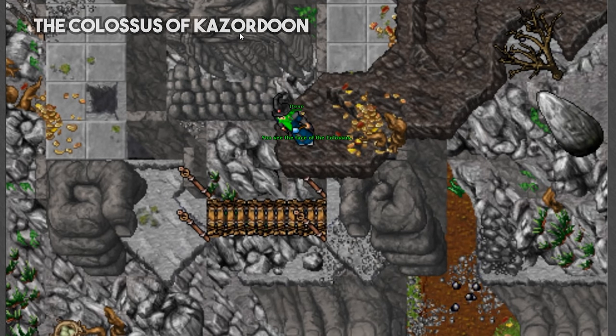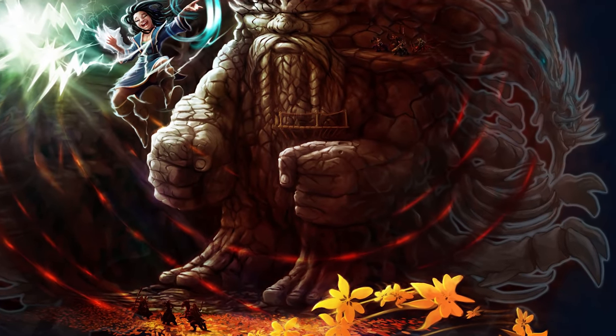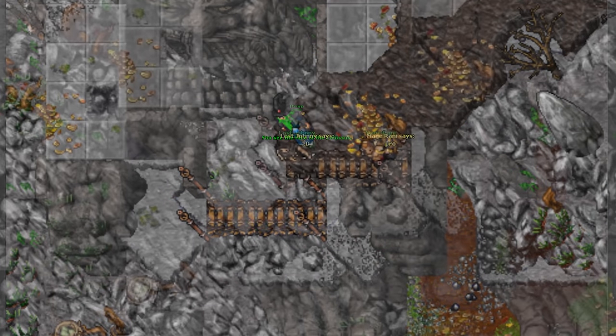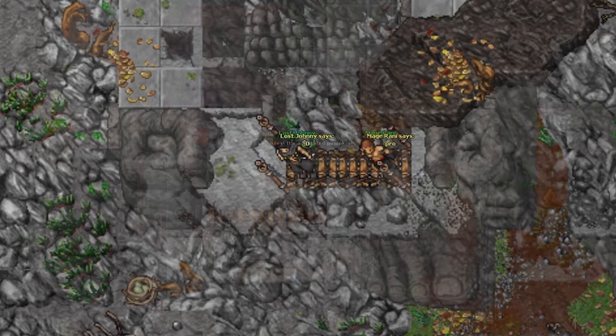The first wonder is the Colossus of Cazordun. This fortress is a giant statue shaped like a dwarf found at the main entrance of Cazordun. One curiosity of this fortress is that it is not accessible — only a few players managed to get access after a CipSoft member opened it in one test server a while ago.